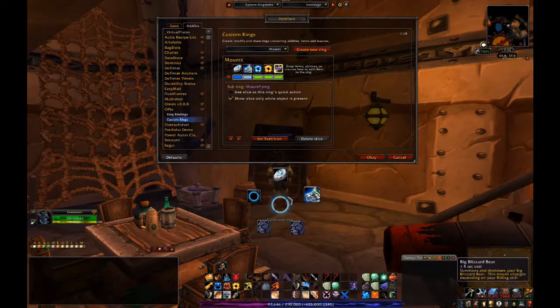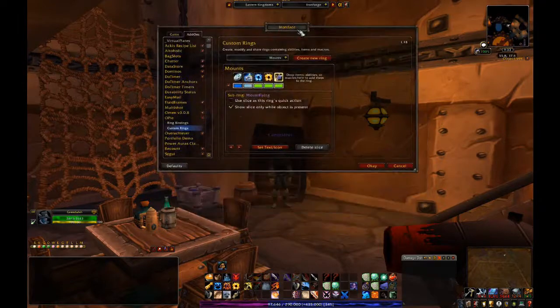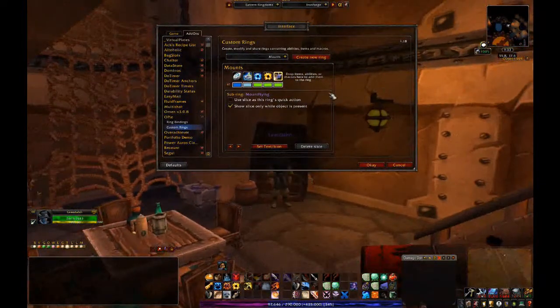We have hearthstone, big blizzard bear, a sub-ring for ground mounts. This is the only ground mount this character has — Nightstripe Nightsaber. Fast ground mounts — this is the only fast ground mount this character has. Flying mounts — he doesn't have any, so he gets a default icon. If you click on big bear it tells you you can't mount here.